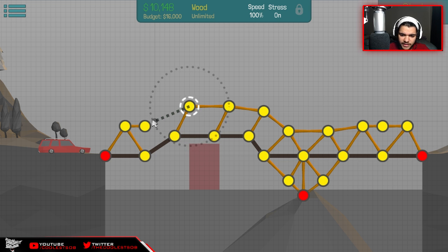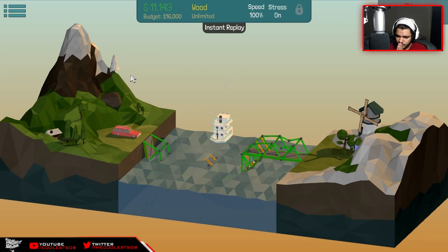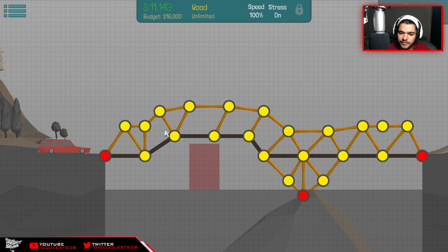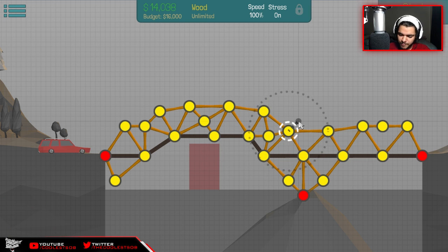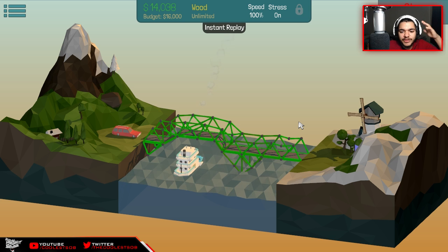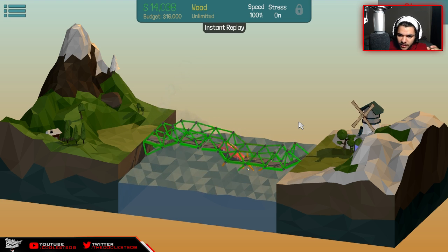This is one ugly bridge but it doesn't matter about the appearance of the bridge as long as it works. Don't judge a book by its cover - this is gonna work, I guarantee it. At least the tugboat made it through! That didn't work for the car, but that's because it was missing a triangle. Let's connect all of these together - we got a big budget so I'm not even worried. Now it looks sturdy and the tugboat goes under it. With a little TLC - tender love and care - it all works out.